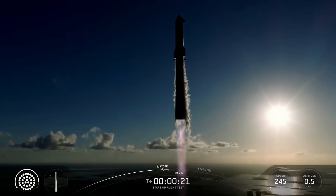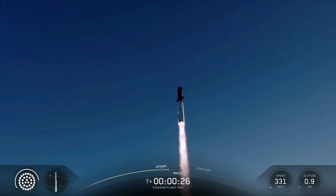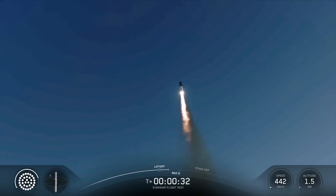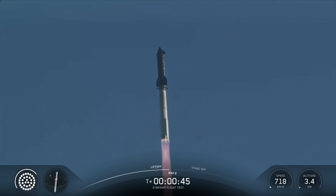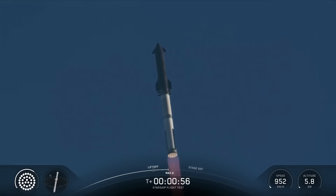Vehicle catching downrange. Raptor chamber pressure nominal. Booster and ship, nominal power and telemetry. We are about 45 seconds into flight. We're still getting the rattle here at Star Factory. We are seeing 33 out of 33 Raptor engines lit on Super Heavy as it arcs across the Gulf. Coming up next, Max-Q.